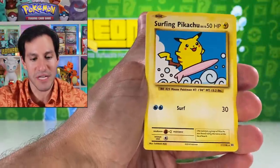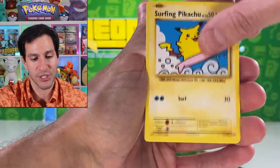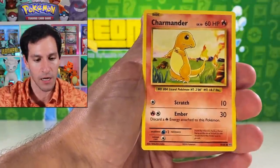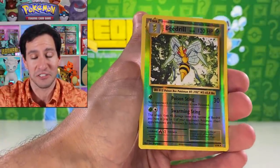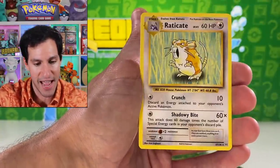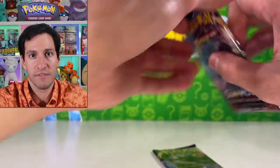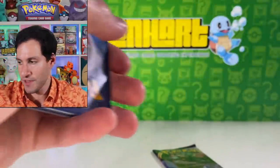From Evolutions: surfing Pikachu secret rare, Tangela, Ponyta, Seadra, Charmander, Magnemite reverse rare, and Raticate. No guess the energy in Evolutions — gotta give it to Misty. Just like the Beedrill I saw on the vlog the other day that was chasing me — very scary!